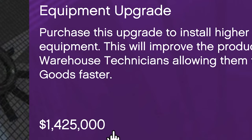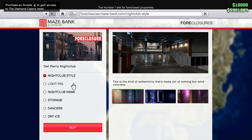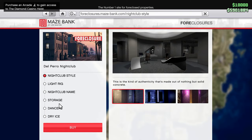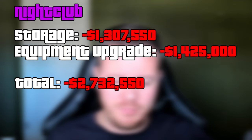The equipment upgrade is going to cost me 1.425 million - this is not on sale, and that's the reason I haven't done it yet. Then I'm also going to have to upgrade the whole storage as well. If we go into the nightclub and click storage, maxing it out is 1.3 million. So all in all, it's going to cost me 3.3 million to upgrade both of these things to get my nightclub where I'd like it to be.